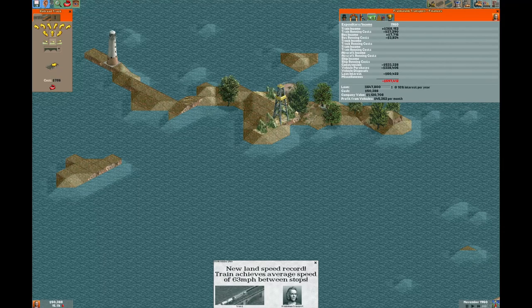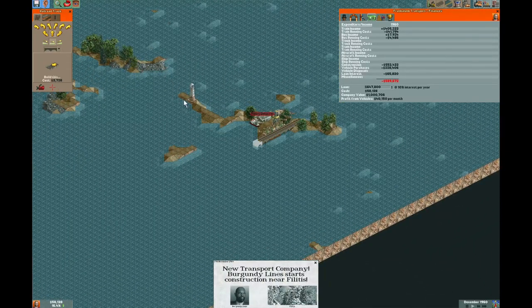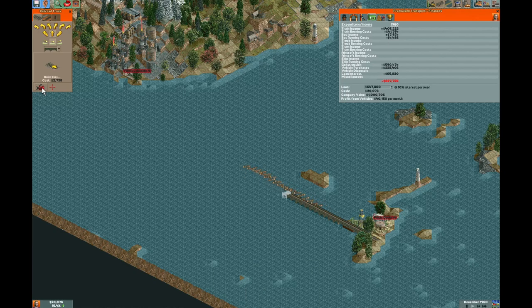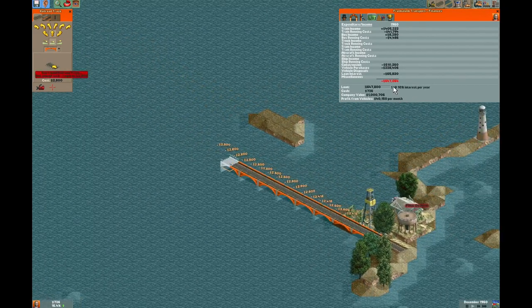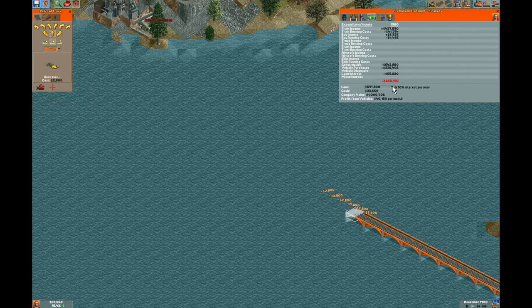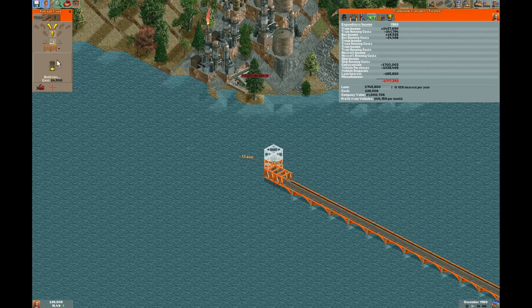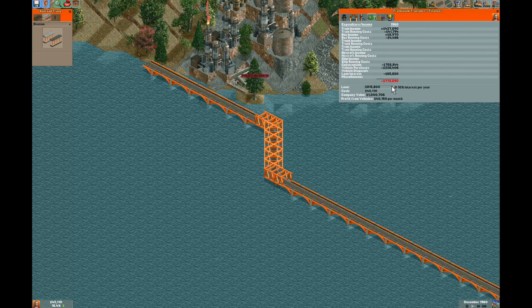Let's get this going a little bit. We waited a little bit too long, but we're going to do way better than these guys with the ship. We built the wrong kind of bridge - stuff like that does matter, so don't make a dumb move like that. We're burning through our wallets here. We're going to tap out our loan again and put some trains down.